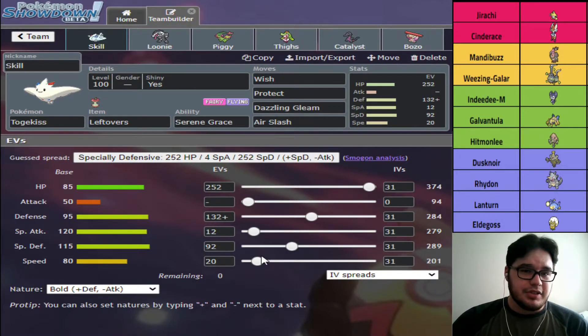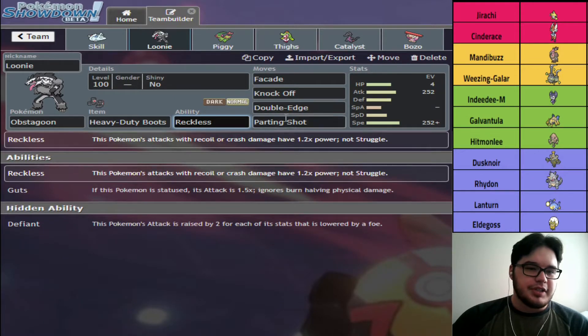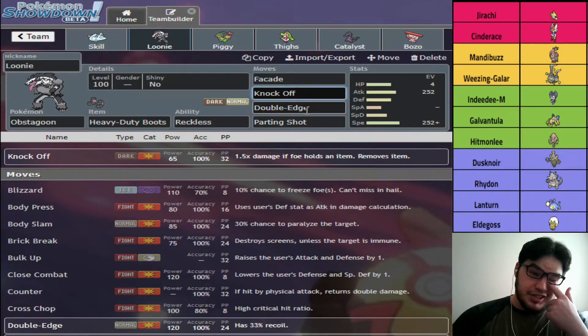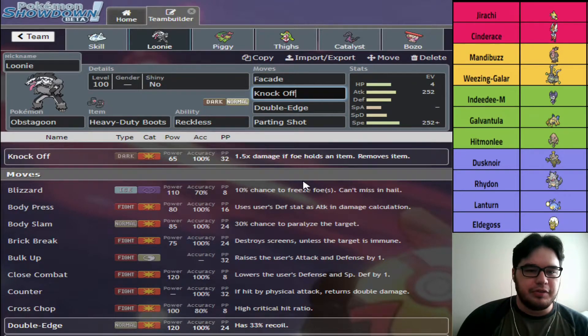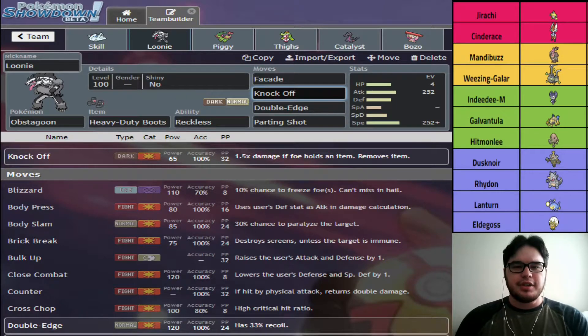Toucannon is there to switch into Mandibuzz, and if it gets a Toxic off on us that might be a little bad, but hopefully it doesn't carry Toxic. Next we have Obstagoon — we're actually running Heavy-Duty Boots this week just because of the Sticky Webs. I have Reckless and Double-Edge; Reckless boosts the power of Double-Edge which is pretty big. Knock Off is really good against this team. Max Defense Wheezing I think takes 40% from Double-Edge so it can't really switch in — I can click Double-Edge and then Parting Shot to go into Salazzle, who can actually set up on Wheezing.